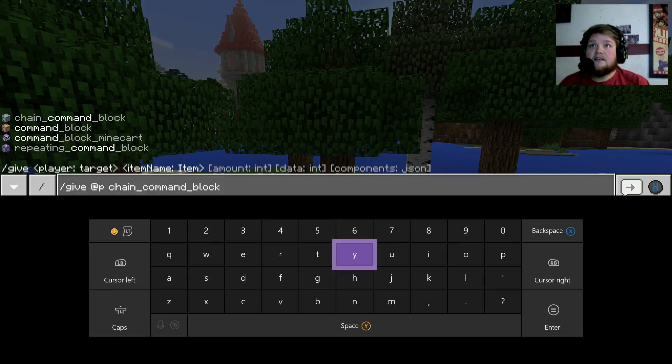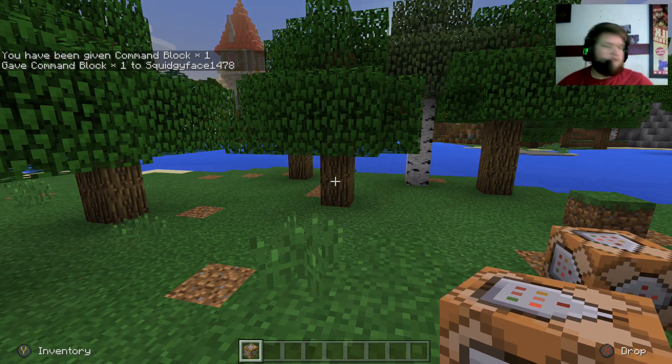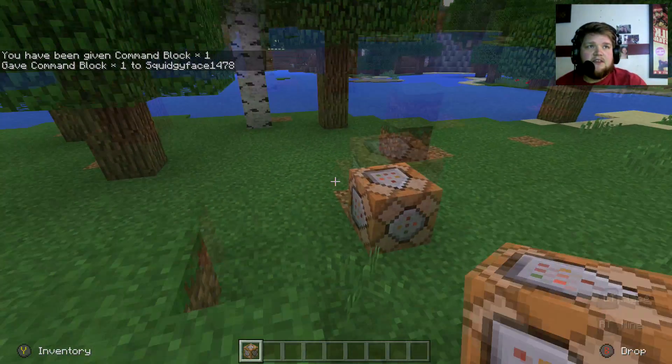Press tab to autocomplete and there we go — give at p command block. Do that and you've got yourself the command block.